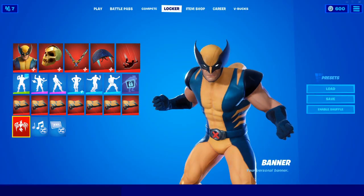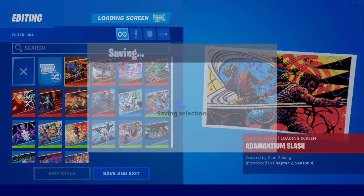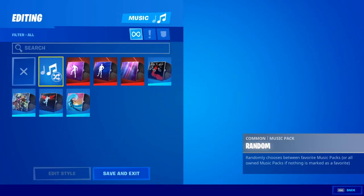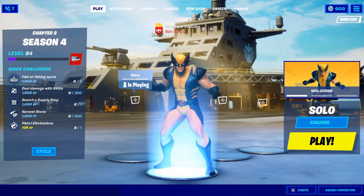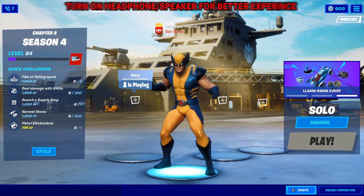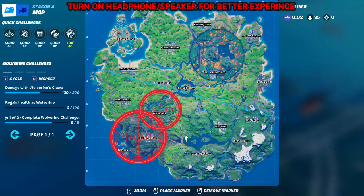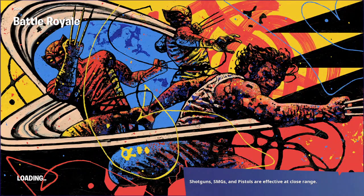Another extreme thing: you can't dodge his attacks easily because he runs super fast — faster than you. So you have to fight him with a trick or with a squad. He can also defeat a full squad without interruption. He usually spawns in these two areas of the map, or rarely in this other part.